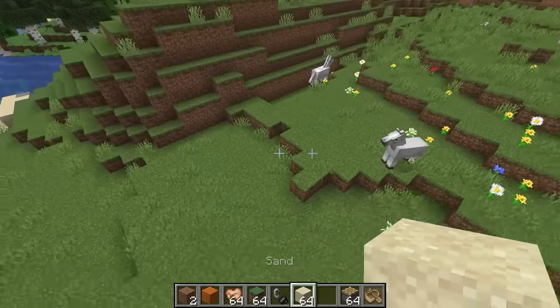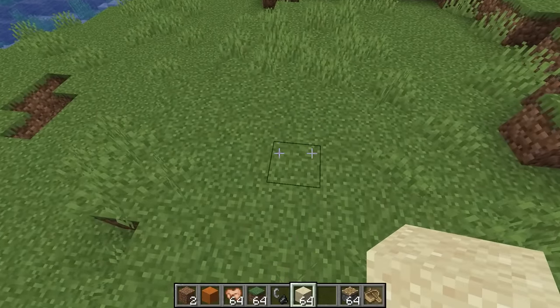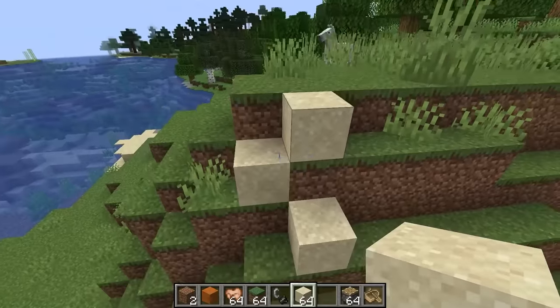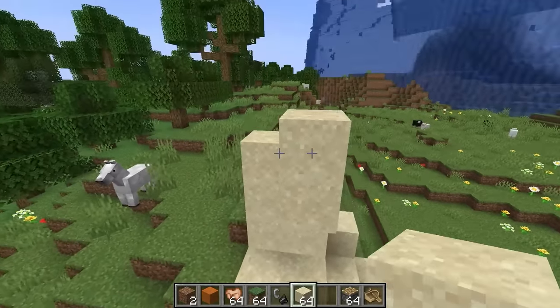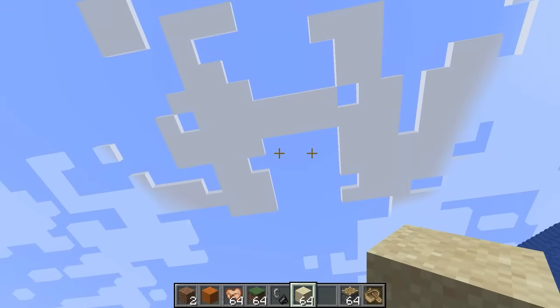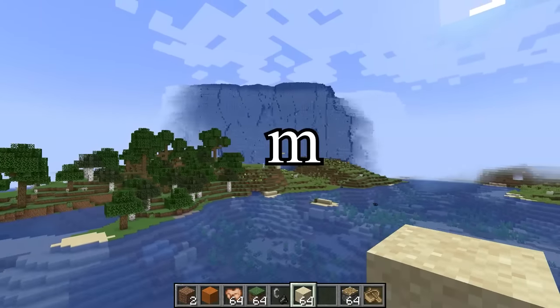And guess what? Placing blocks are different too because I have two crosshairs. So let me show you guys what I'm talking about. Bam! I can place on two blocks at the same time. This is great. I love it. What the freak is happening here? Oh no. This is what happens if you forget to delete the previous code from the previous videos. Oh my gosh. Yeah, this is great.